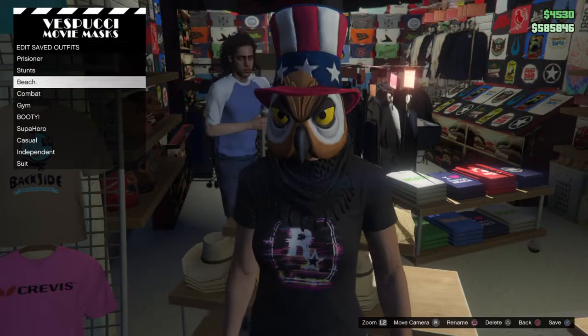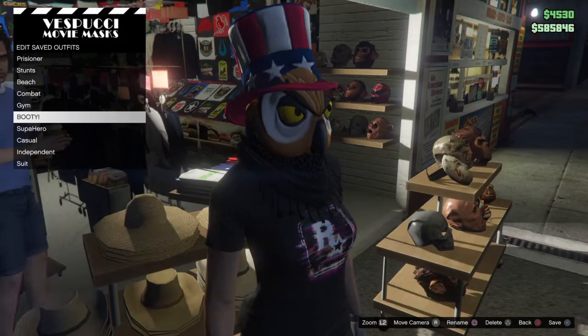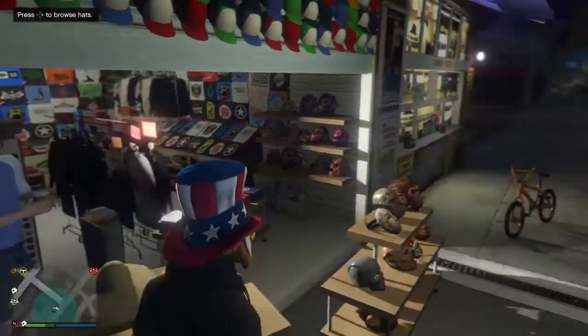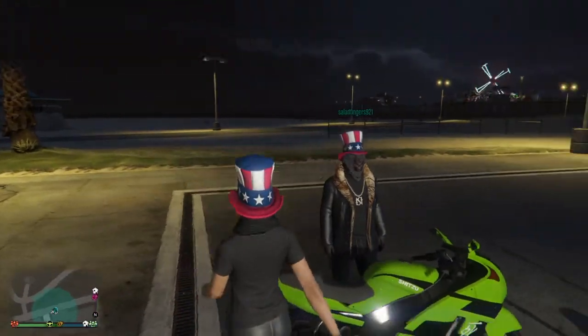Then just go back up to the station again and edit your saved outfits. Just like that, you now have an outfit that has a helmet, a hat, and a mask.